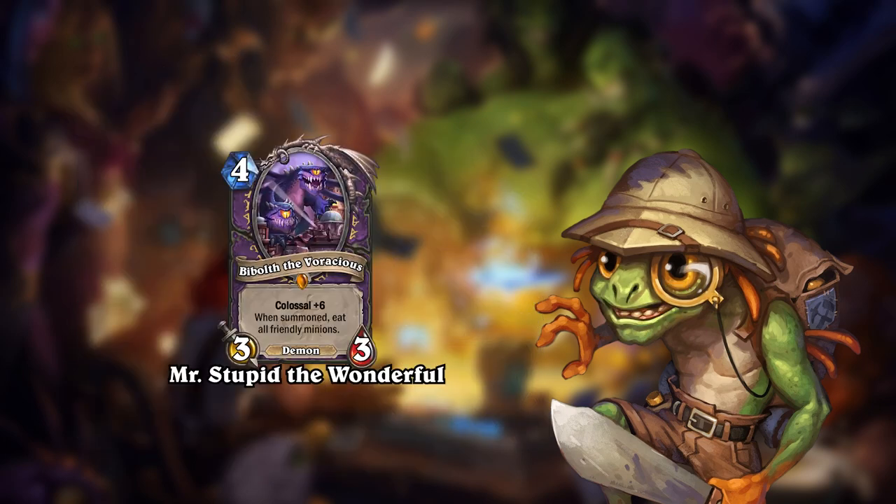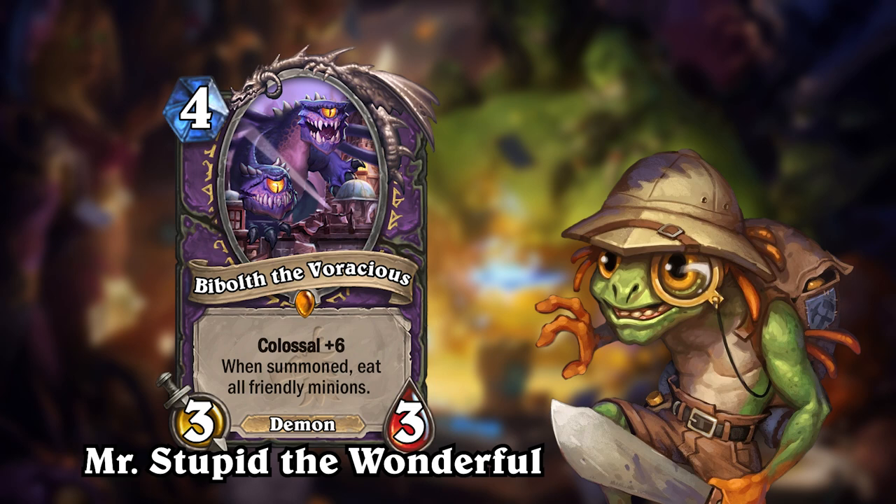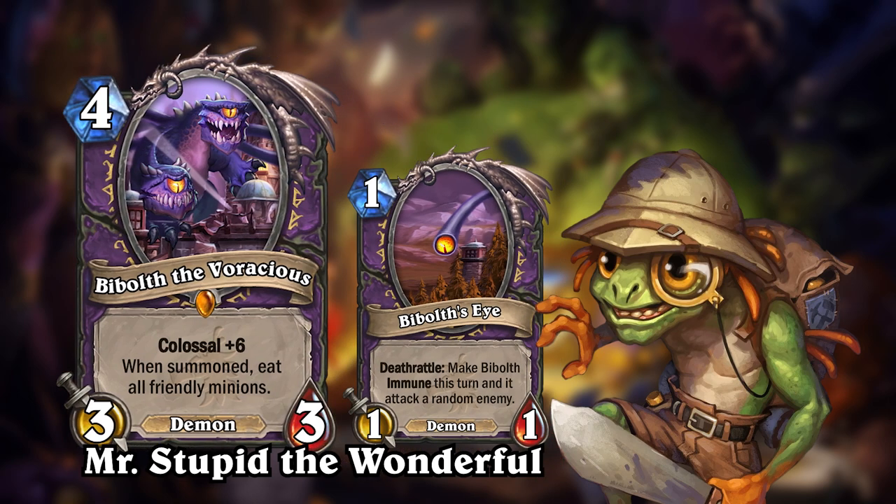The next card is Bibolt the Voracious by Mr. Stupid the Wonderful. This card was shared to the custom Hearthstone Discord server. Bibolt is a 4-mana 3-3 demon with colossal plus 6 for Warlock. When Bibolt is summoned, it will eat all friendly minions. The appendages for Bibolt are Bibolt's Eyes, which are 1-1 demons with a deathrattle that will make Bibolt immune this turn and force him to attack a random enemy. This card has a couple of flaws — the way the effect of the main body is phrased, it would eat not only itself but also all of its appendages when summoned. The creator specified that this was a mistake, so I'll rate this card how I believe it's intended to work.